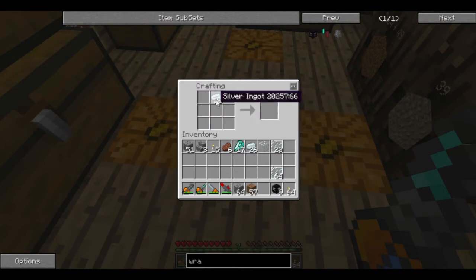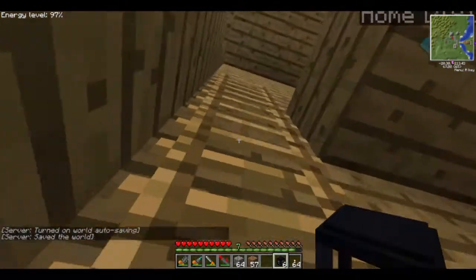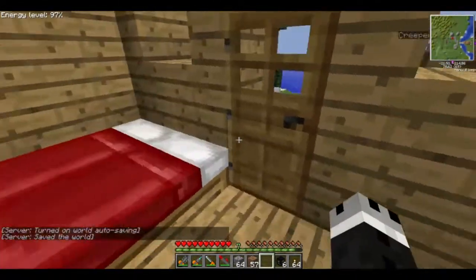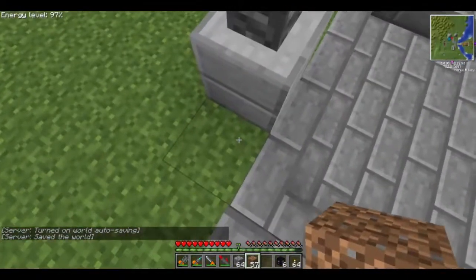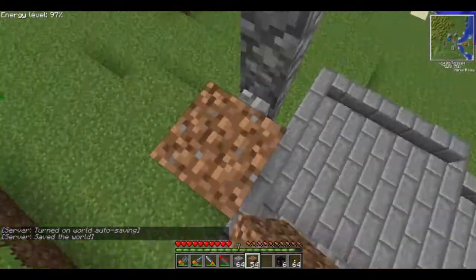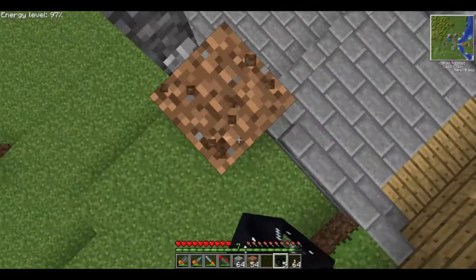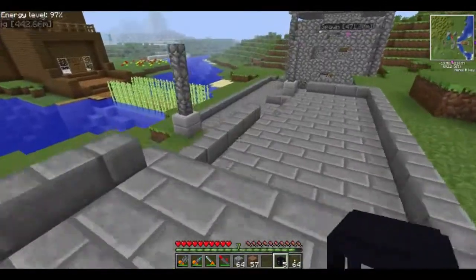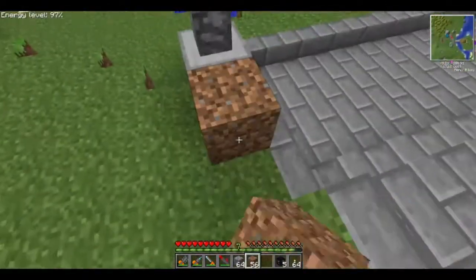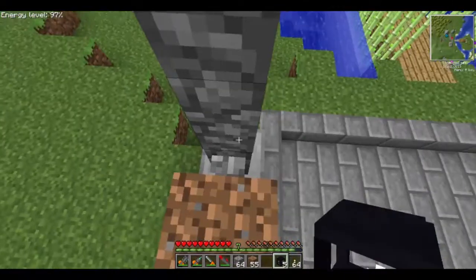You can see each wrath lamp you make uses up a little bit of the igniter, and so we just happen to have just enough igniter left to make the wrath lamps we wanted to. Now these wrath lamps are pretty cool because they fill up massive, massive areas with light.